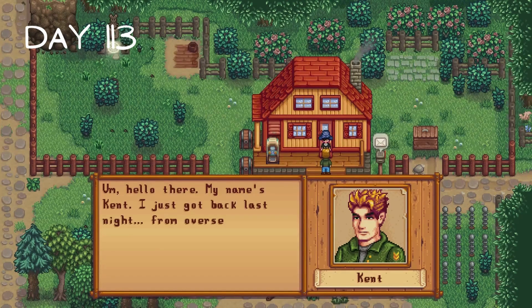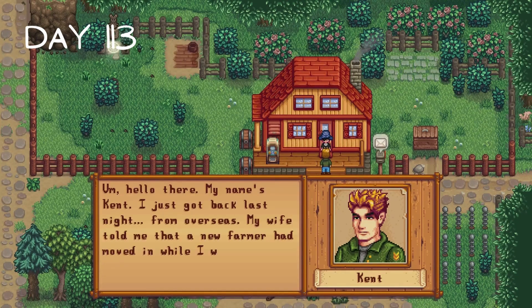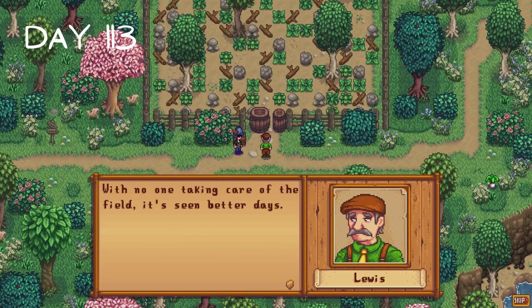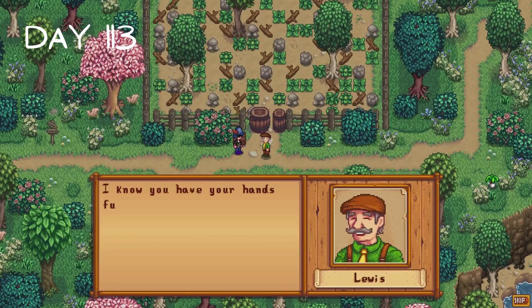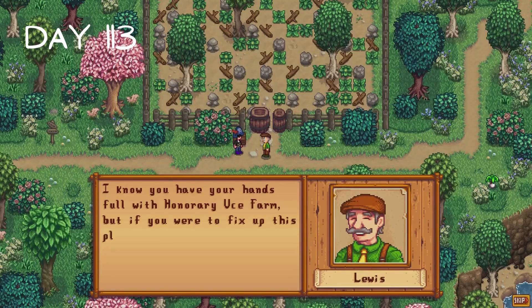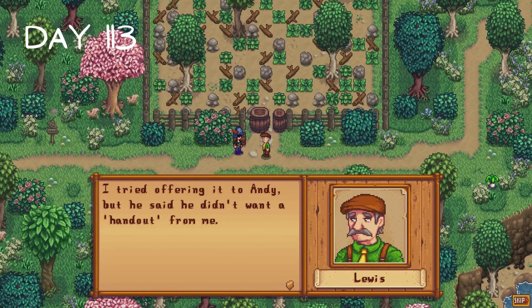Day 113 is the first day of her second year. It begins with a visit from Kent who has just arrived back in Pelican Town. I meet Lewis at the old community garden in the east of town. He says we can use this garden to grow crops, which was very kind of him. I will admit however that I completely forgot about this and didn't go back here for the rest of spring.